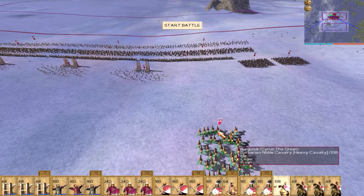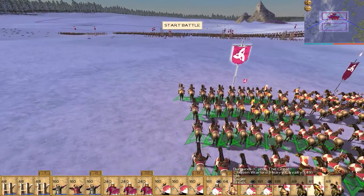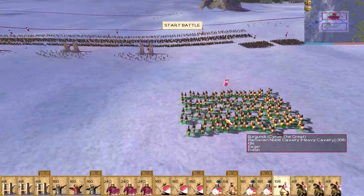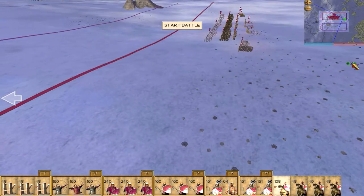Then my cavalry — I got two units of Chosen Warlord with one upgrade, and this Barbarian Chosen Cavalry. I'm gonna send them to the right flank, just for this main enemy.